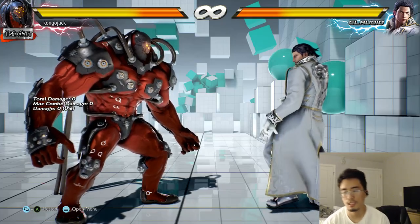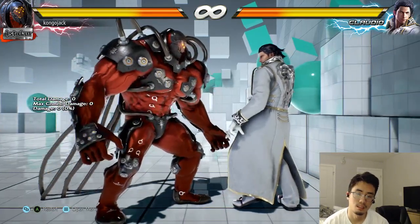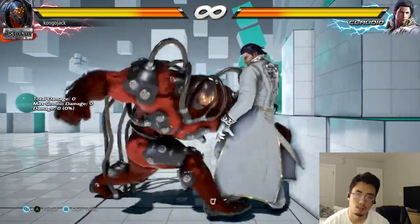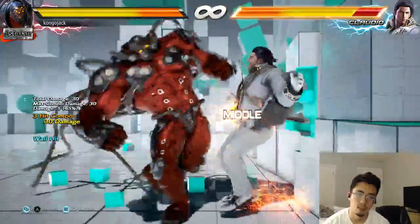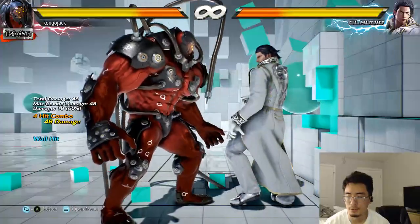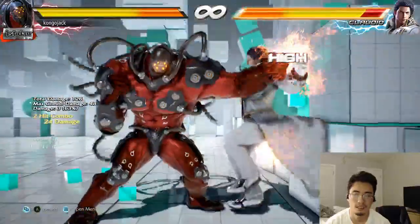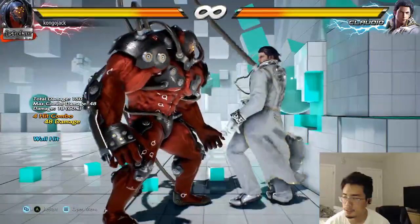Alright, so some of the combos are: jab into down 4 and 4, this one 1 plus 2 — that does 48 damage.